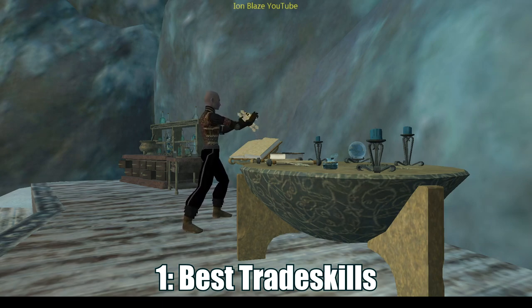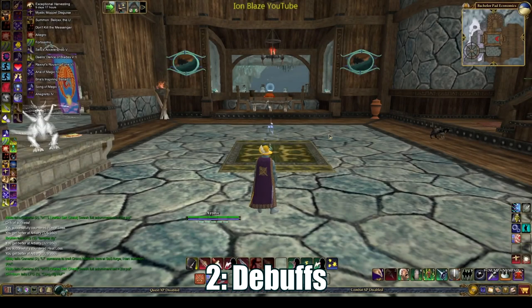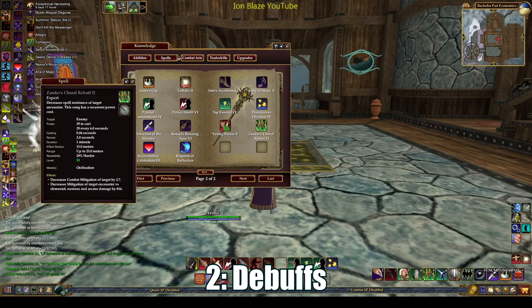If you're trying to decide what trade skill to pick for your first character, I would go with provisioner if you're just casual, or the spell crafter for your class archetype if you want to raid. That leads us to tip number two: you have to use debuffs or you'll struggle.